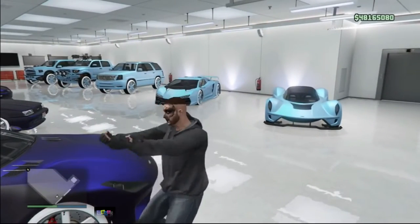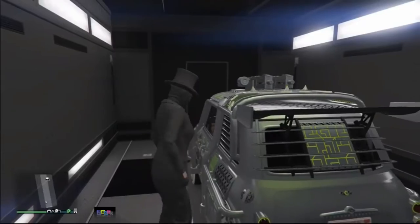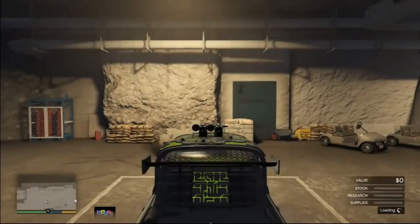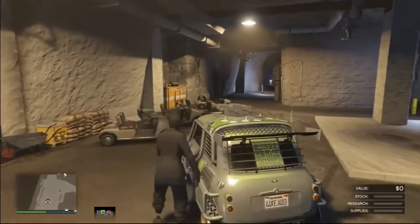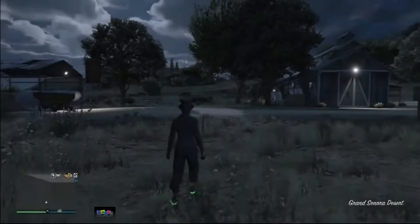You can sell the EC for 1.7 million, so you can make insane money. Make sure you have the car you want to duplicate in the back of your MOC and drive it out. Then leave the EC — or whatever car you want to duplicate — inside your bunker, and exit your bunker.